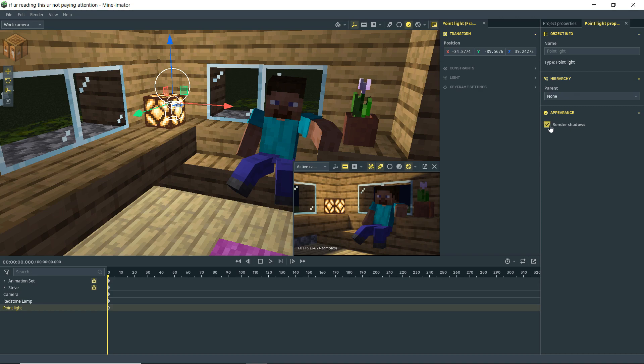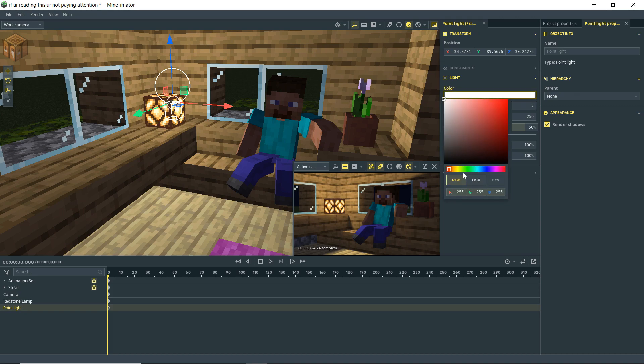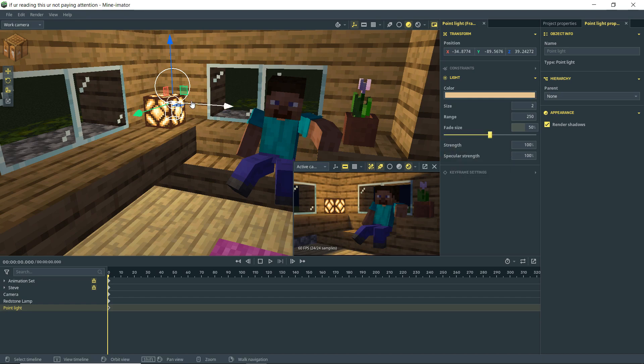Now it looks like a light source. With our point light selected, in the appearance tab we have render shadows which is on by default — we do want this light to render shadows so I'll leave it on. You can see the difference between casting and not casting shadows; casting is more realistic. I'll also go to the light tab and change the color, since the lamp has a yellow hue. I'll make the light an orangish yellow to match the texture's hue.